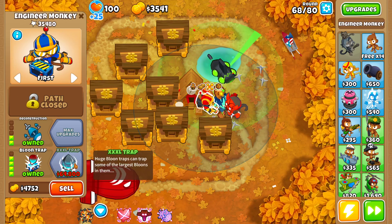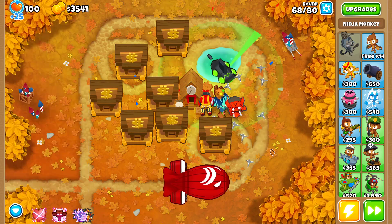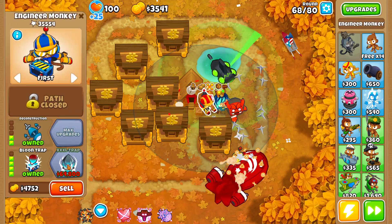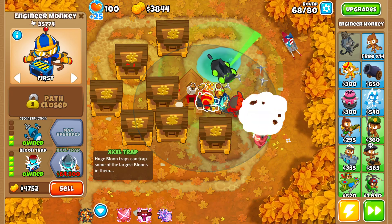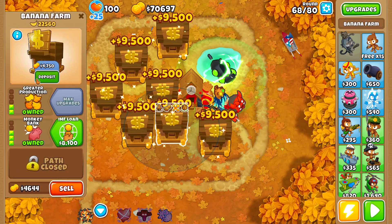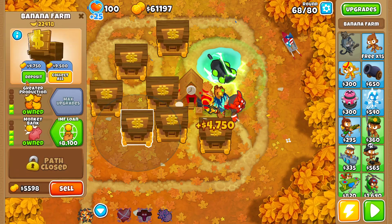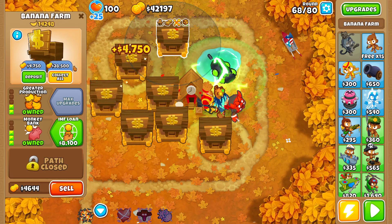The trap and the master bomber are quite expensive, but with those upgrades you can start trapping MOAB-class balloons with the trap, and do a lot more damage to MOAB-class with the master bomber. But I just want to level up Zilli as fast as possible.